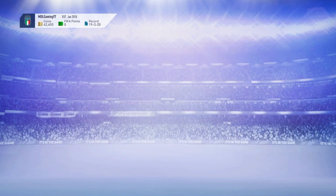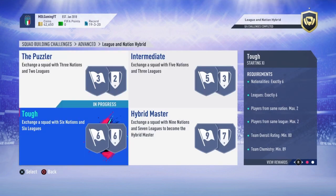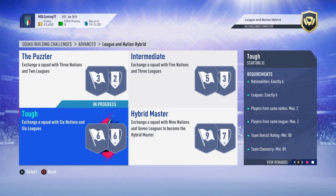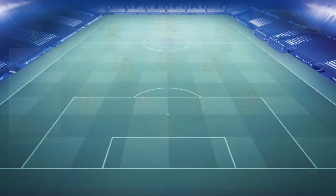So the one I've done at the minute is the Puzzler. League and Nation hybrids — solve these puzzles by building squads with multiple leagues and nations. You get a kit, a FIFA 19 number 2 kit and 12,000 coins if you complete all four challenges. The Puzzler requires exactly three nationalities, exactly two leagues, maximum four players from the same nation, maximum six players from the same league, 77 overall and 100% team chemistry.